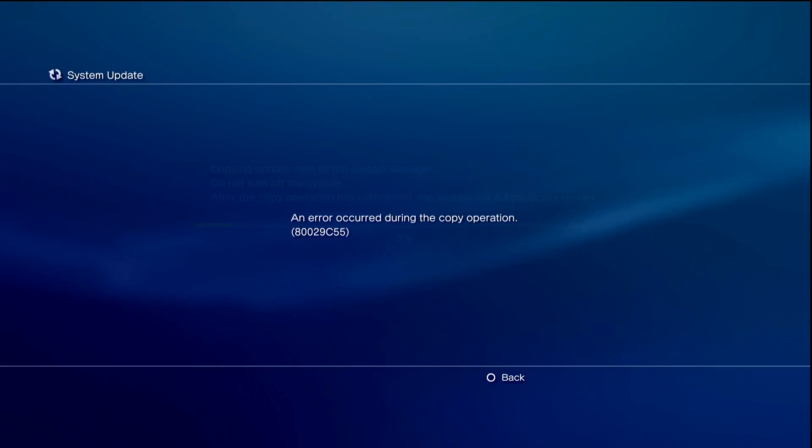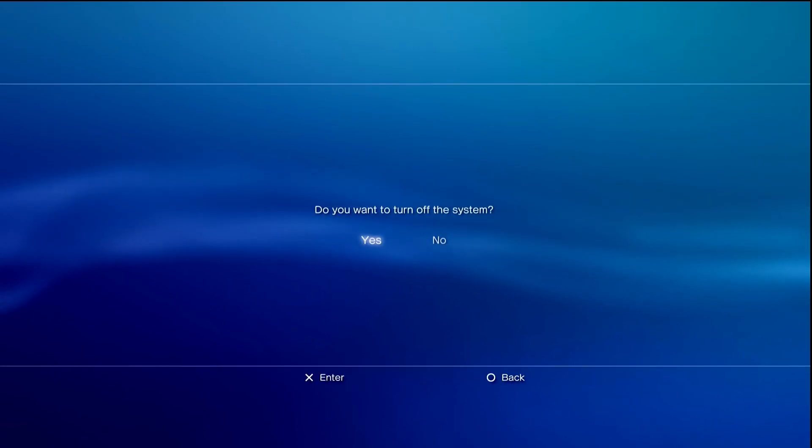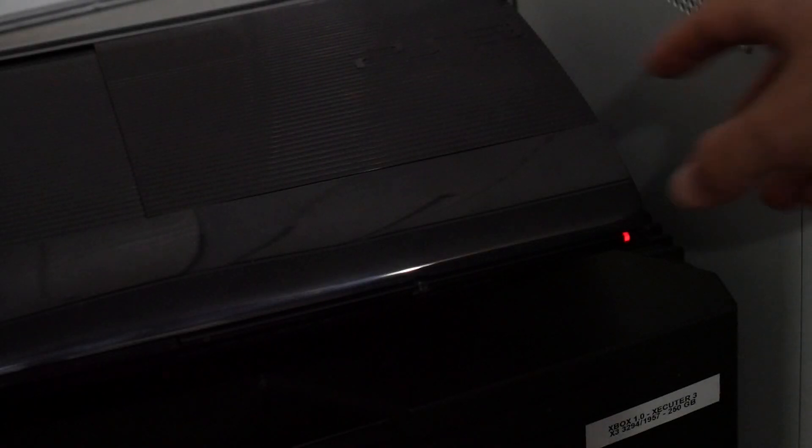That also includes if you run into an error during the process. So for this we're going to need to turn off our system — this is where we'll need to plug in our original PS3 controller to the console itself. Go ahead, turn off your console and then physically move over to it. While your console is turned off, press and hold down the power button and keep it held down until the console turns back off.